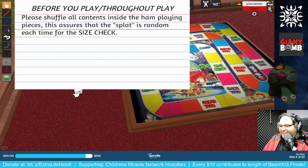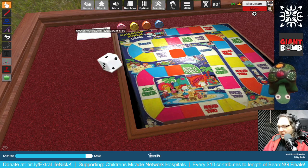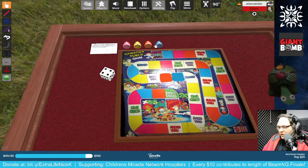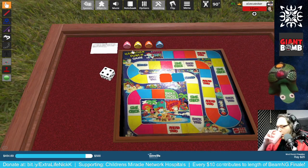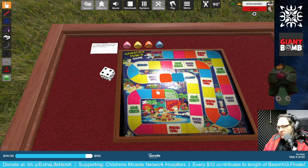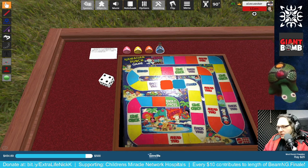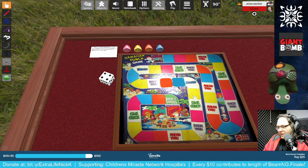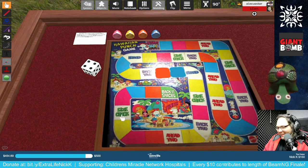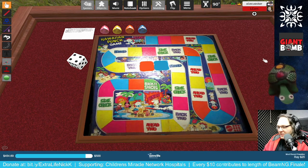So this is the Hawaiian Punch board game. I had this a long time ago but I don't still have it. The game is actually played with pineapples — you form pineapple pieces using Play-Doh with little molds. Part of the game is you splat the other person's piece. Once the piece is flattened enough that it is wider than one of these squares, you have to start moving back toward the beginning to reform it. But only if you land on a size check space. There's also usually a spinner but it's just one to six, so we'll use a die.